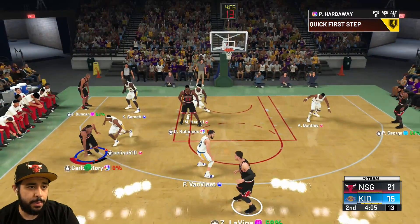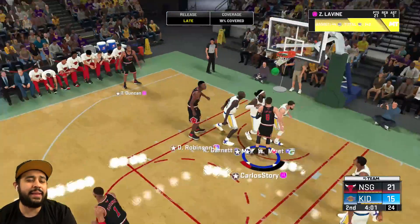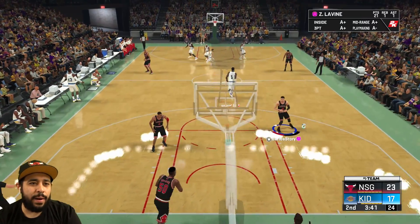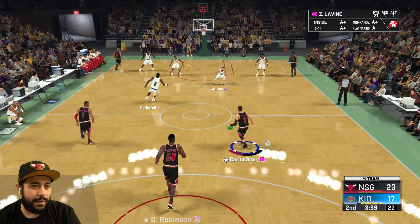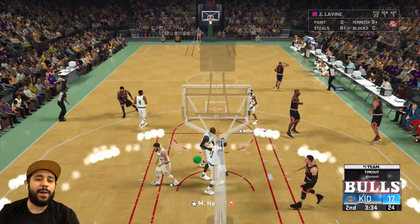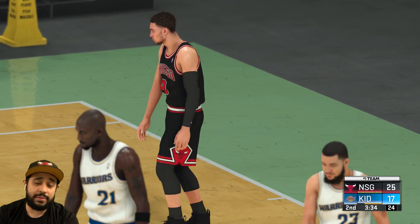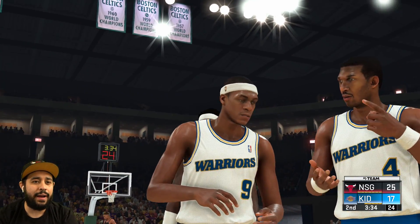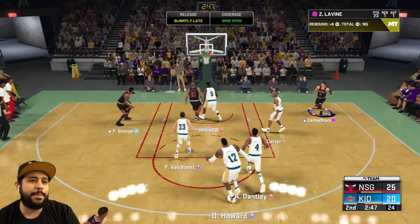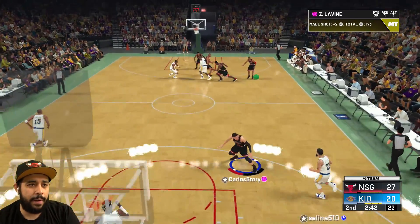I'm gonna hit him with that cut cheese real quick — cut to the basket, LaVine, look at him cut nice and easy. Just hold triangle in case you're wondering how to do that. We got the Gatorade momentum going nice and early. 21 points. We're driving again to the basket. LaVine — he needs another timeout. I should be calling some timeouts too, because LaVine right now is getting a little tired. I wanted the three, I'll take the midrange though — I was gonna get a nice little lob but that didn't work out.